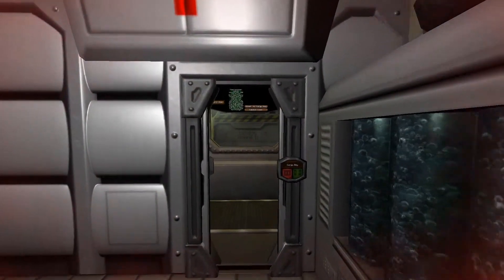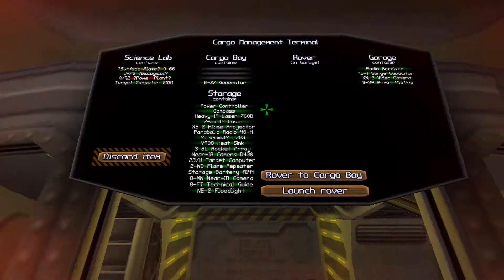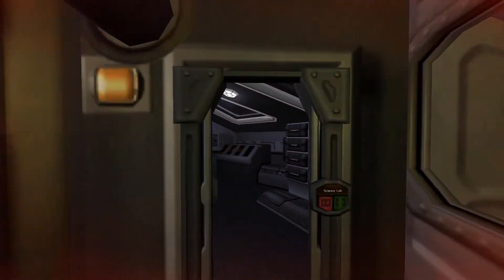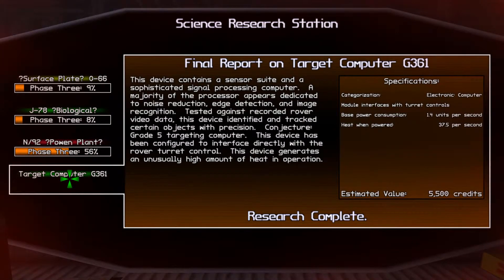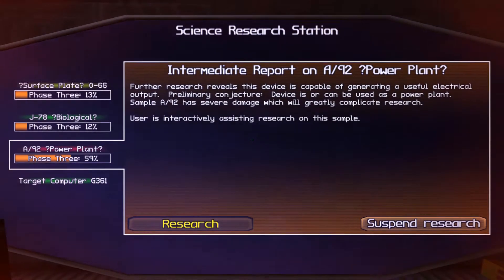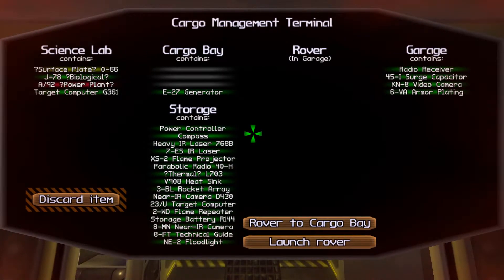We've got some time to burn because our ship is already crammed to the gills. The only slots not currently taken are what's in the cargo bay, and even that's got one piece of equipment in it. We have some artifacts still being analyzed by our computer. We have a targeting computer valued at 5,500 credits, and still under analysis: some kind of surface plate, something biological, and a power plant of some kind. We can't really do any more excursions to the surface without space in which to analyze anything.